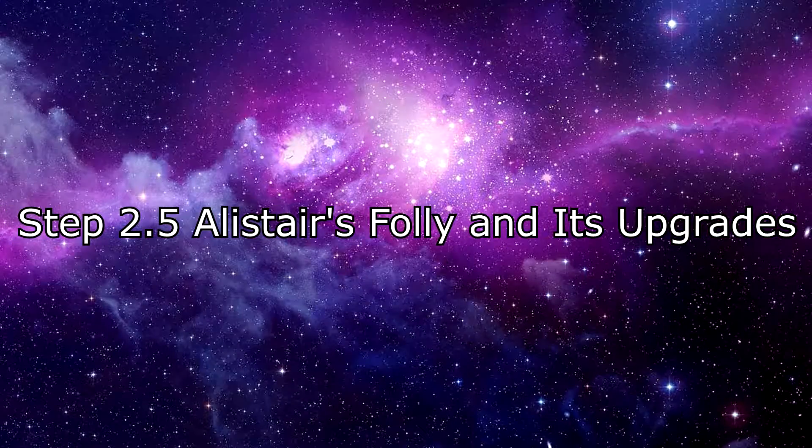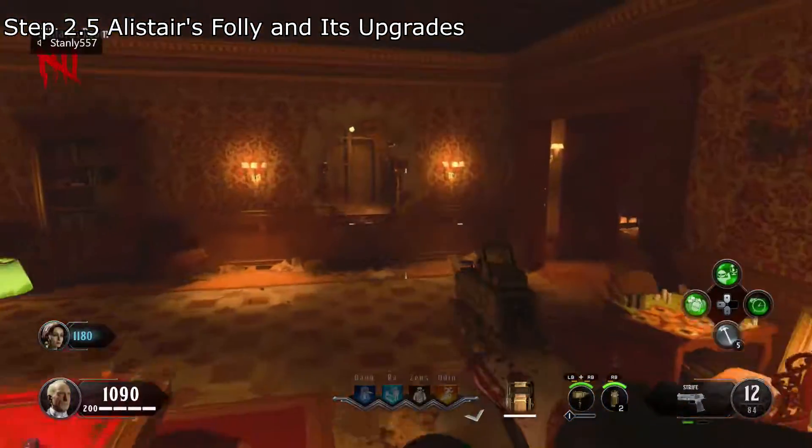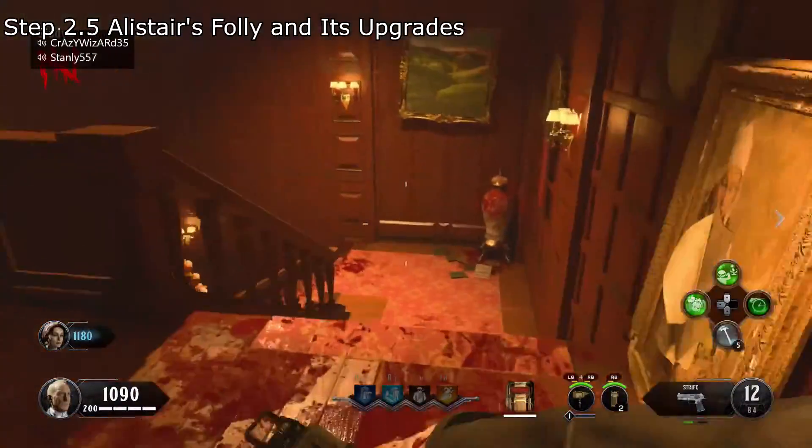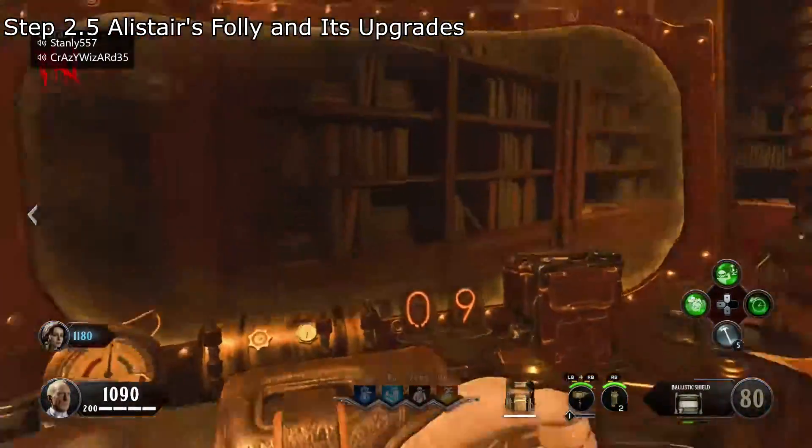Step 2.5: Alistair's Folly and its upgrades. You can claim Alistair's Folly by either getting it out of the mystery box or obtaining the free one by doing a mini side quest which involves looking for easy-to-spot symbols around the map.